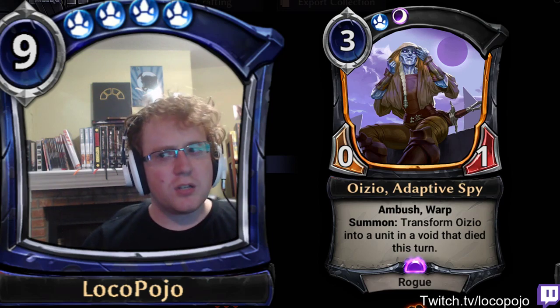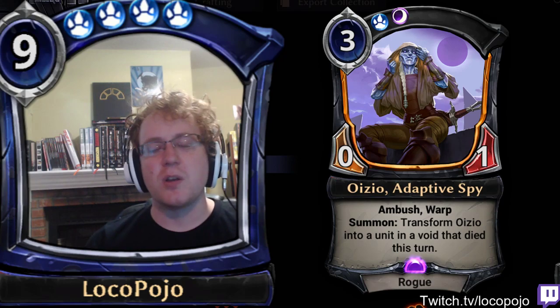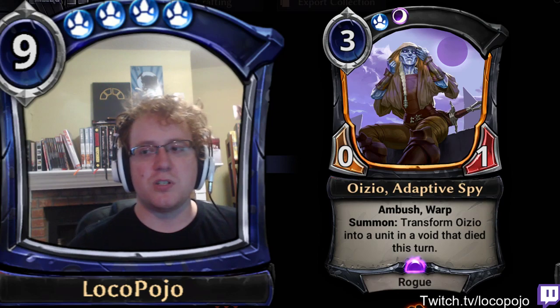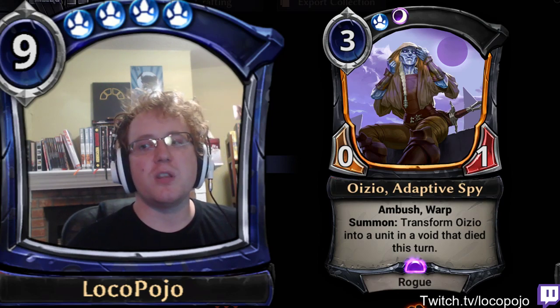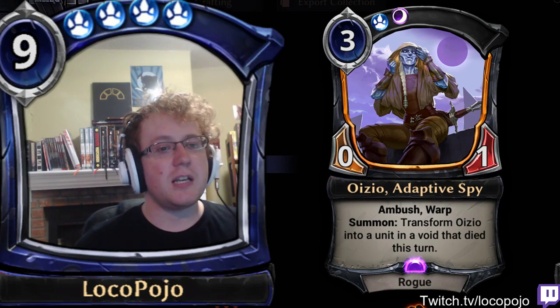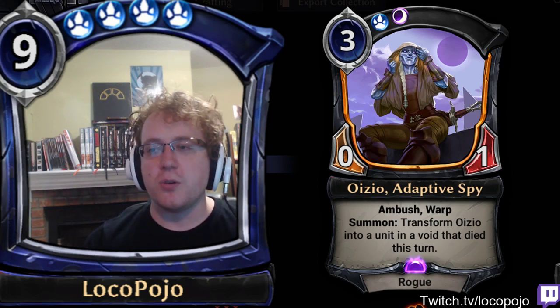I believe you can torch it in response to it triggering its summon effect, so it's not going to be an immediate effect that you can always get. If your opponent has torch up, that is an answer to Oizio, Adaptive Spy. That being said, it is a copy of the unit in the void that died this turn, so any buffs, any counters, any interesting things happening with the card will be on Oizio's copy.